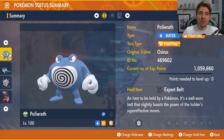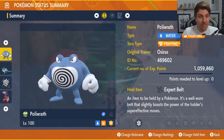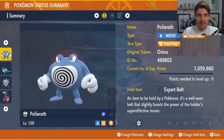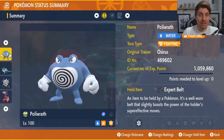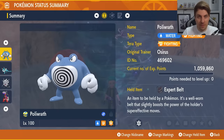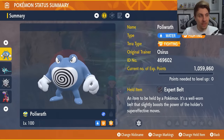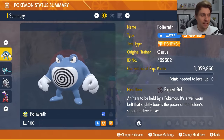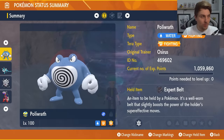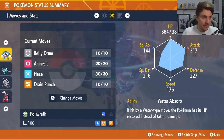Starting off with Poliwrath — one of my top picks going into the raid before it goes live. Poliwrath feels like such a good Pokémon against Blastoise. It's got Fighting STAB that's good against that Steel Tera typing, and outside of Zen Headbutt Blastoise doesn't really have a good way to damage Poliwrath. We've given it the Expert Belt as the held item. The Tera type is Fighting, it is level 100, Hyper Trained of course. The moveset is Belly Drum, Amnesia, Haze, and Drain Punch.